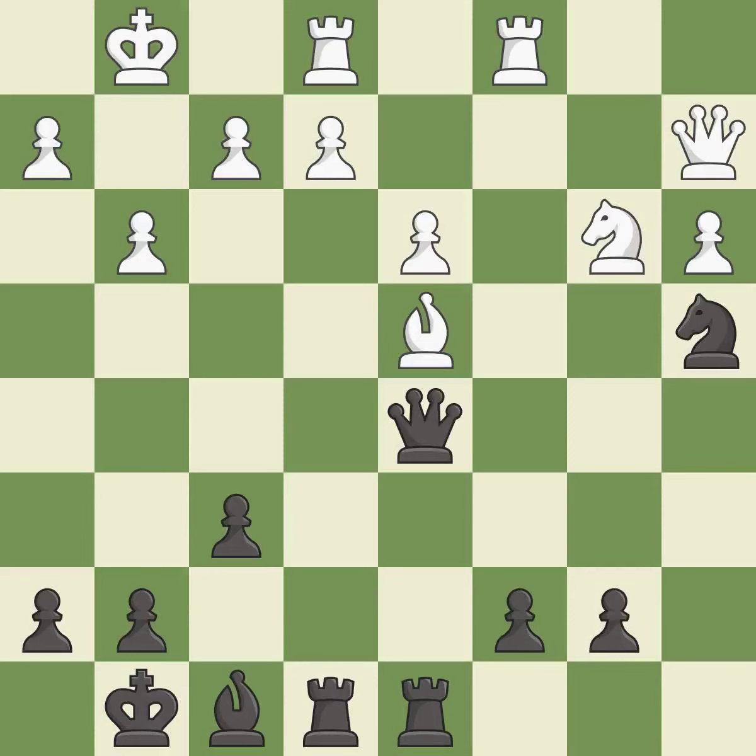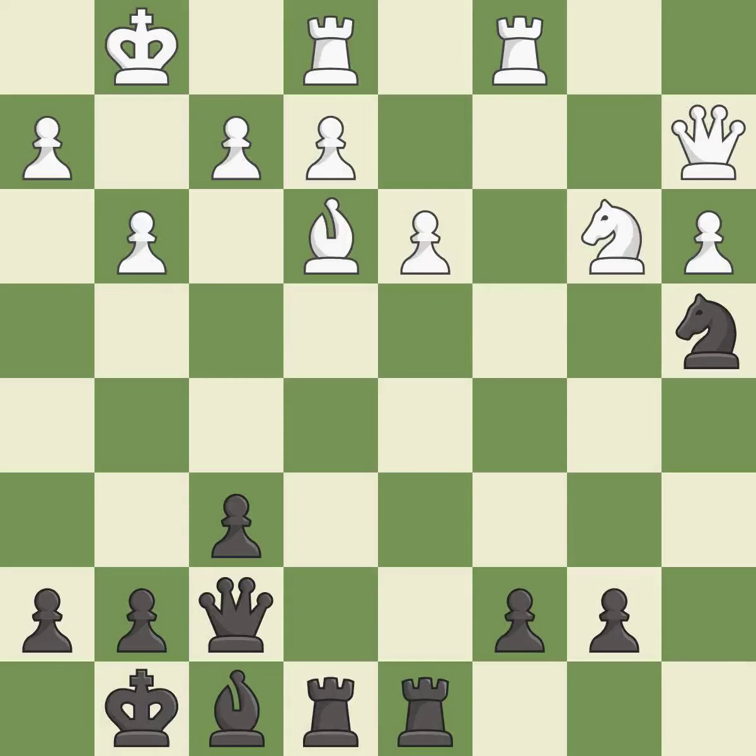White had an advantage, but now the game is close to equal — it is a miss. This threatens to win a bishop — it is a miss. This moves the bishop to a more active square, making it gain scope. This prevents the opponent from being able to win a bishop — it is best.